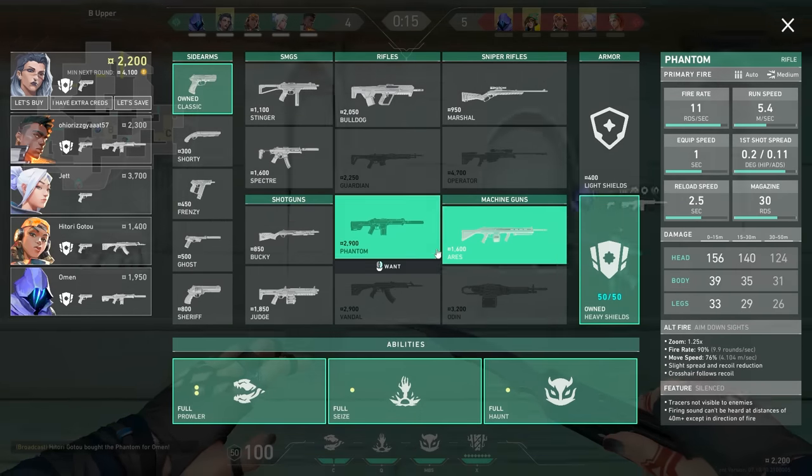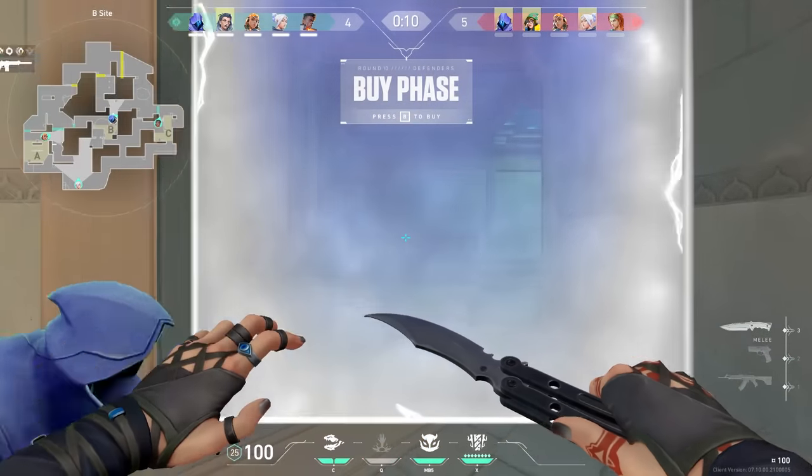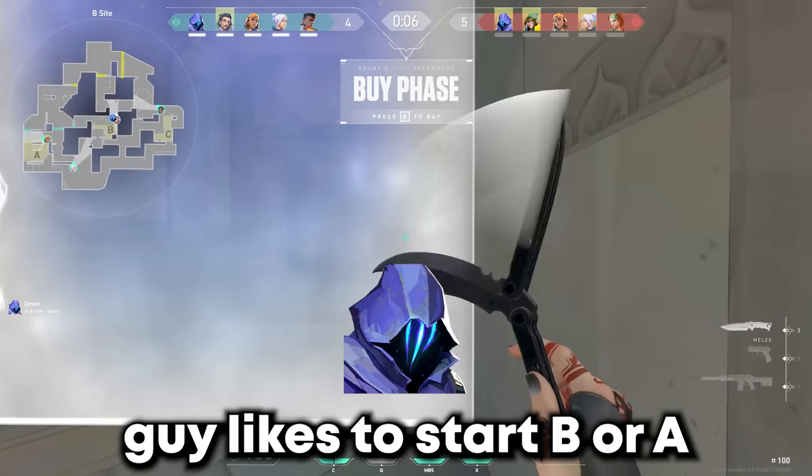Since we fought for C really hard that round and won, next round I'm guessing that they might wuss out and try B instead since their money isn't the best — so that's what I'm contesting.